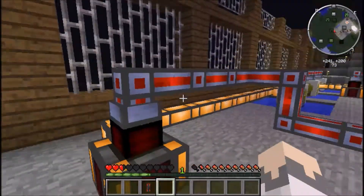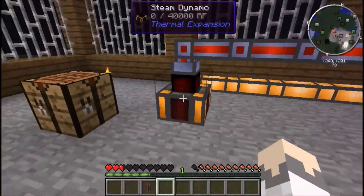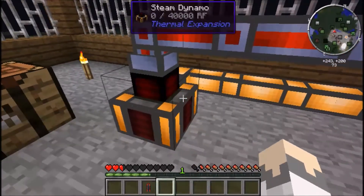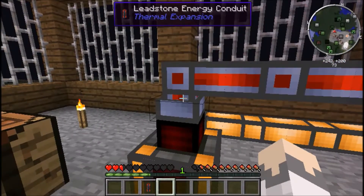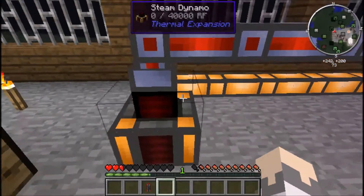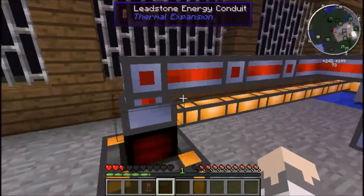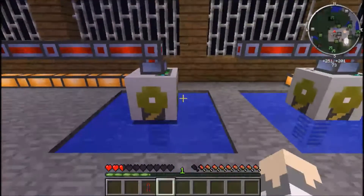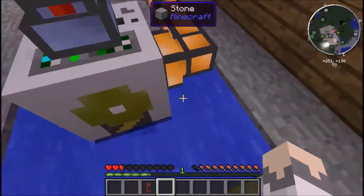Put your pump over an infinite water source, then make sure the energy conduit is attached to the top of the steam dynamo - that is where power comes out. You can probably orientate it to the side with a wrench. Make sure the conduit is touching that sticky-out part of the steam dynamo, because that's what pumps and creates power.